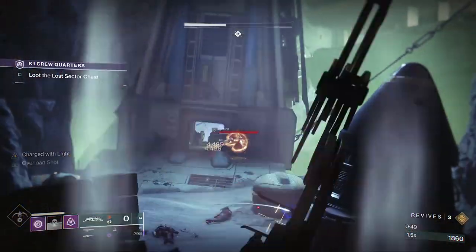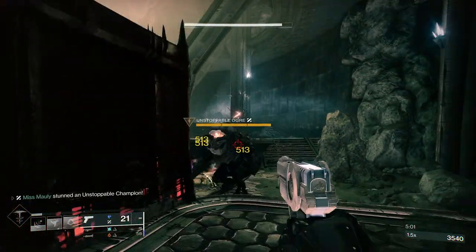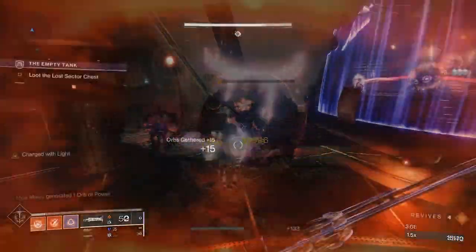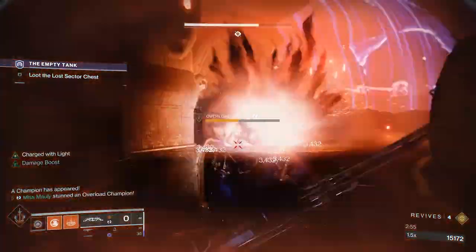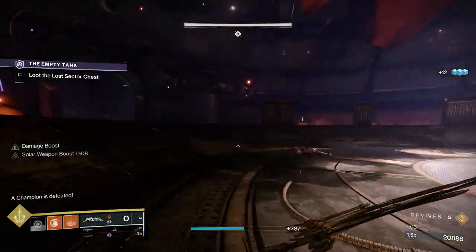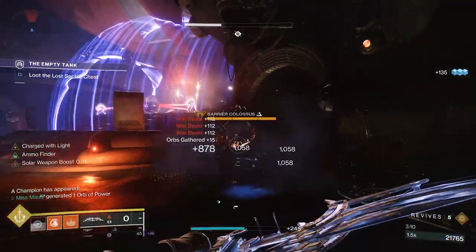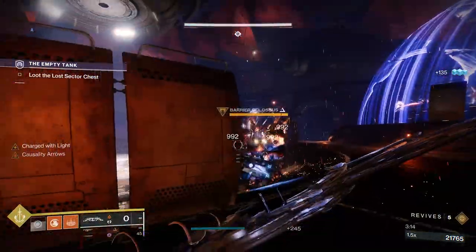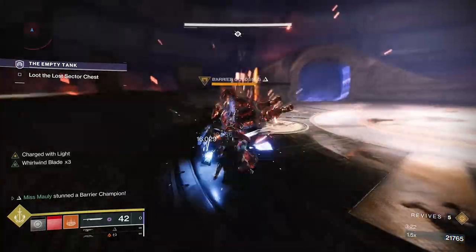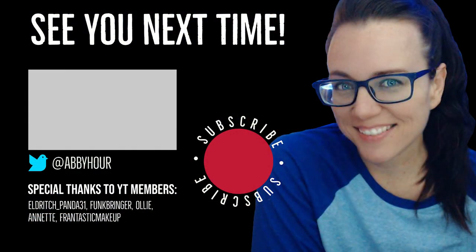To recap: for anti-barrier, you need to shoot down the barrier shield. For overload, you need to stun and then burst them down before they can regen their health. For unstoppable, aim down sights until you see the unstoppable shot pop up on the left side of your screen and your gun glows white, then shoot the unstoppable to stun it. You need to unlock and slot the artifact mods for your weapons to become anti-champion, but there are also exotics with champion mods intrinsically. I hope you enjoyed this video — if there are things that are confusing about Destiny, leave them in the comments and I'll cover those topics. See you in the next one!